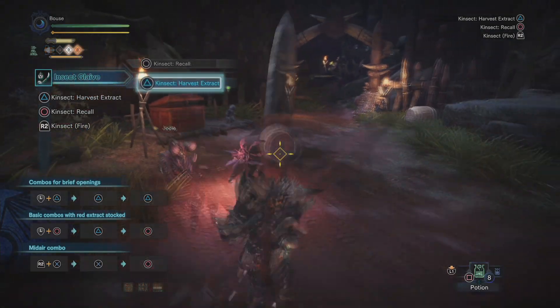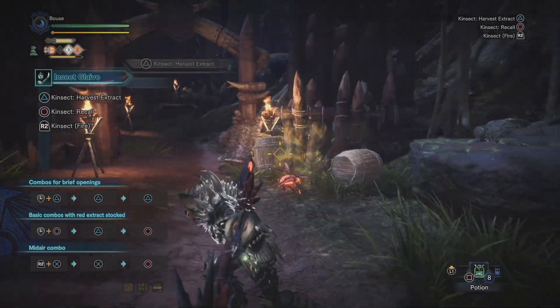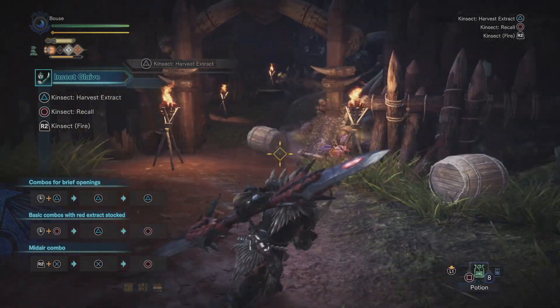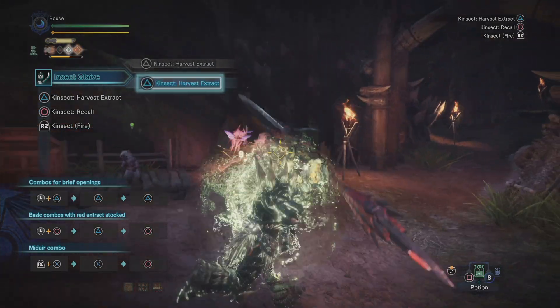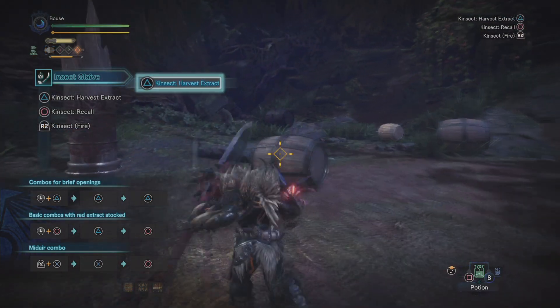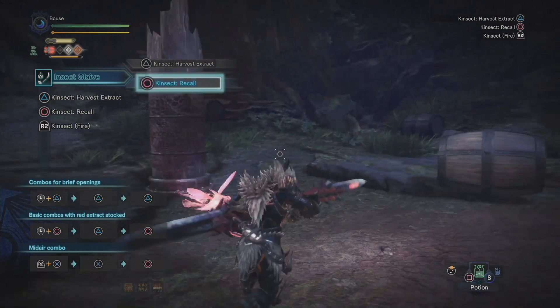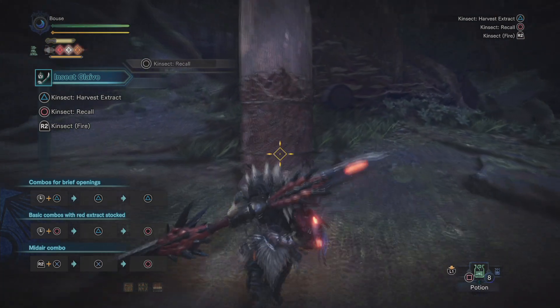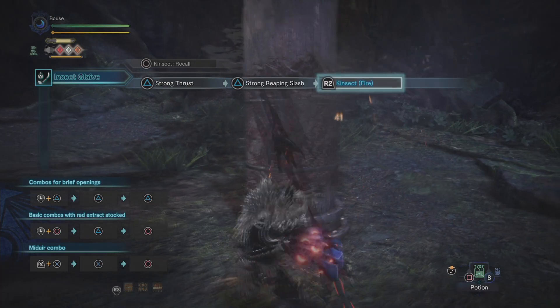Our fourth buff is the green buff. Your Kinsect can't store green extract, but if you hit the monster in a certain spot — usually the tip of the tail for most monsters — you will get a small heal, which you can see by the little green burst coming off of me occasionally. When you have all three buffs at the same time — not including the heal, since it's instant and you can't store it — the effectiveness of each of the three buffs is increased. Some people call this the uber buff.